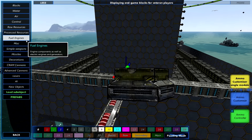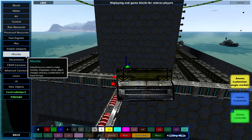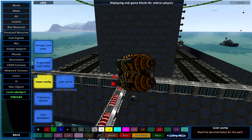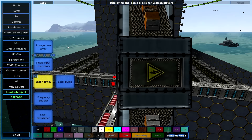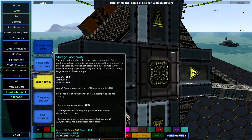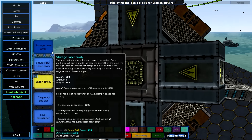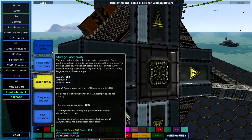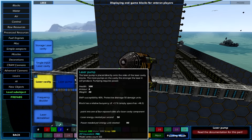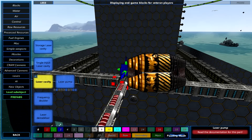One more thing before we move on: the laser cavities. There are now different cavities available, including the single input cavity and the storage laser cavity. Both have a different role to the standard cavity in that they are more for storage — they can store a lot more energy to be released upon the initial attack. However, the single input laser cavity can only hold one laser pump meaning energy input is a lot slower, and the storage laser cavity despite holding a lot of energy can't be used with laser pumps at all.